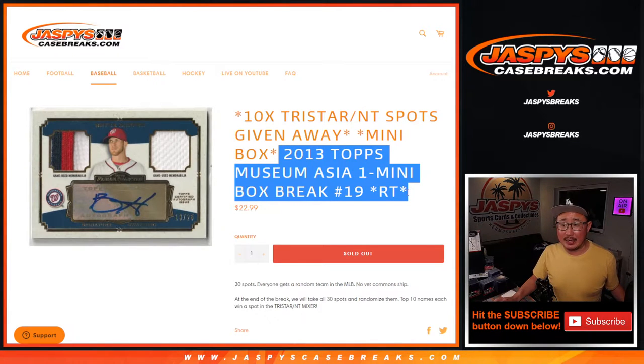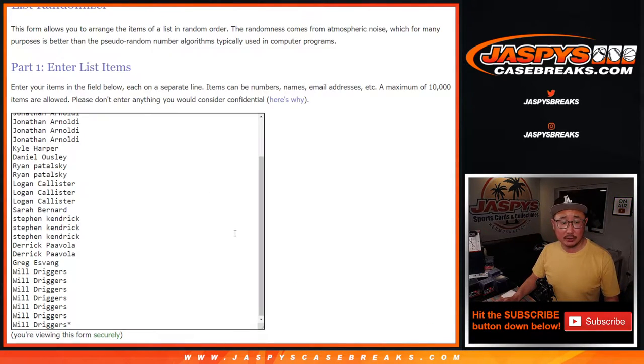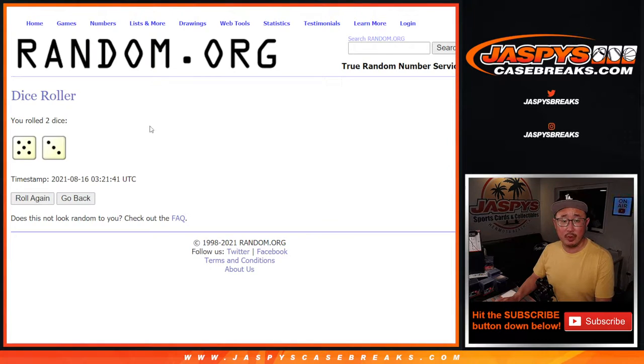We're giving away 10 spots here at the end of this break right here — 2013 Topps Museum Collection Baseball Asia Edition mini box number 19. We're gonna do the break first, so big thanks everybody here for making this happen, and then we'll do the dice roll at the end to see who's gonna win those spots.